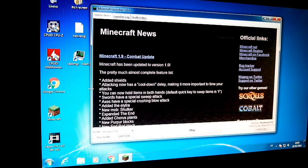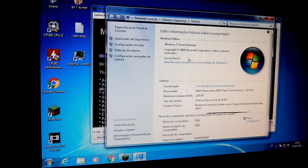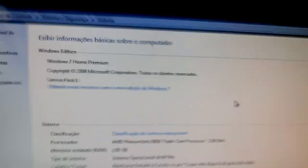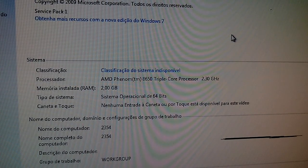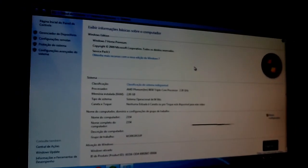We are on our triple-core machine. Let me open the System window so you can see the specs. It says: Processor AMD Phenom 8650 Triple-Core Processor 2.30 GHz, with 2 GB of RAM.